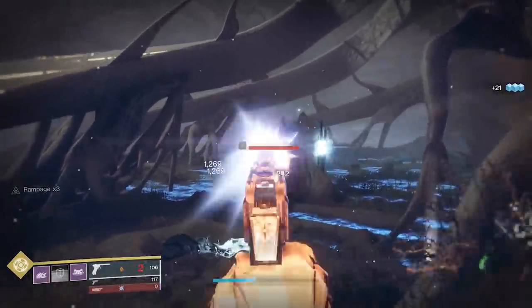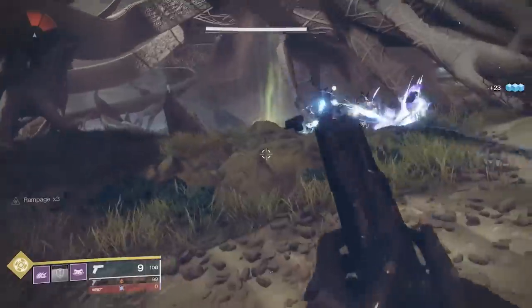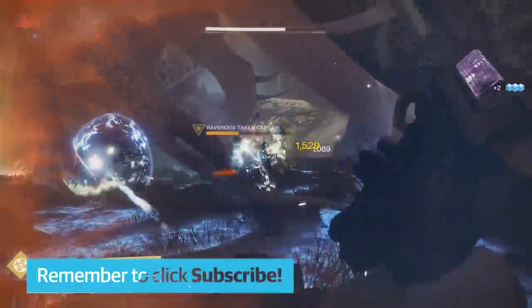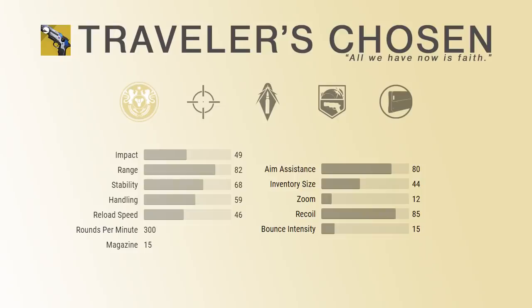Moving on to the unique exotic perks: first is Gathering Light. Final blows with this weapon grant stacks of Gathering Light. Consuming those stacks grants melee, grenade, and class ability energy based on the number of stacks you have. This is very similar to the Charged with Light mechanic. Hunters already have a fairly fast ability cooldown, but with this gun it could be even quicker. Titans who love to ballistic slam with Dune Marchers might really appreciate the faster melee charge time, and Warlocks with Handheld Supernova or oppressive darkness nades in PvE might greatly appreciate the faster grenade cooldown.